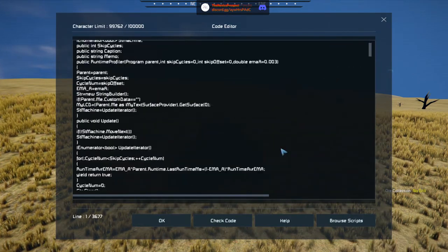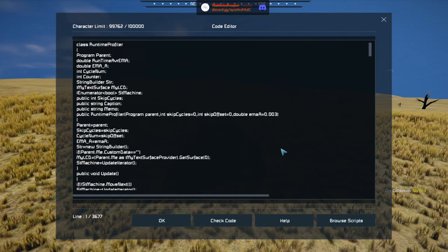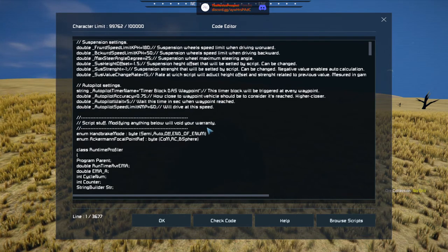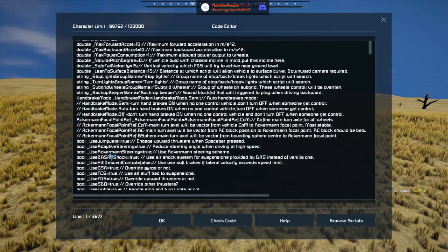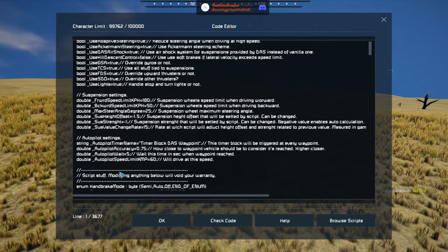There are things you can send into it to make sure, for example for your autopilot, handbrake mode, timer. Here are all the options you have for overrides — gyros, thrusters, things like that.